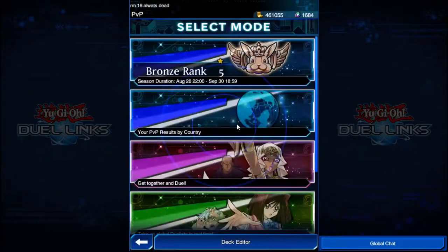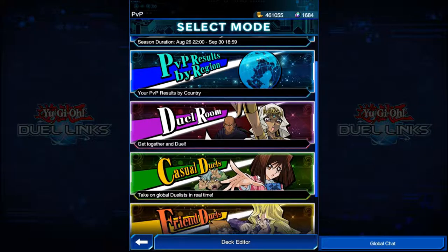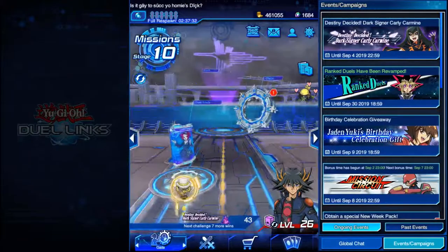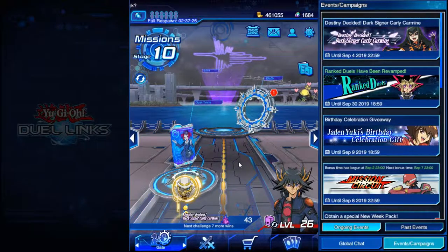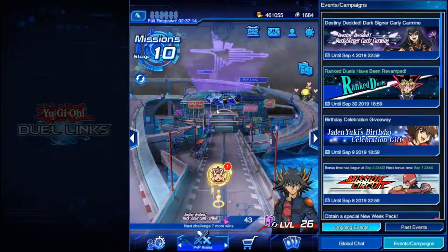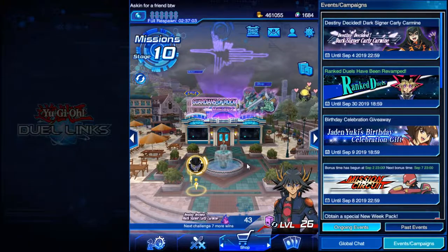In the PvP area, you can do ranked duels which give you rewards. Duel rooms do not give rewards; I'm not sure about casual duels but I'm pretty sure they do. Friend duels and duel rooms don't give rewards, but ranked duels do — just like facing standard duelists. If you want rewards, grind out ranked duels, because I'm pretty sure if you participate in one duel you will always get 1,000 points, which is one treasure chest or card — so you're guaranteed to get something even if you lose.